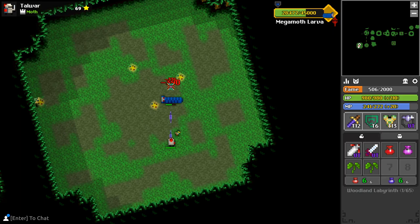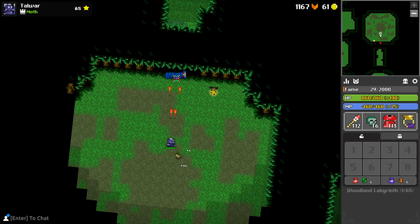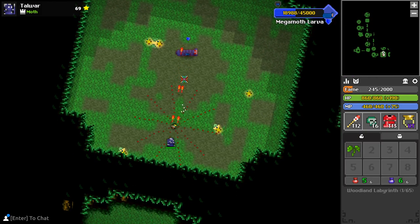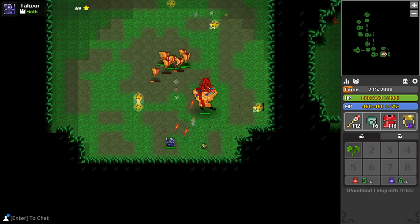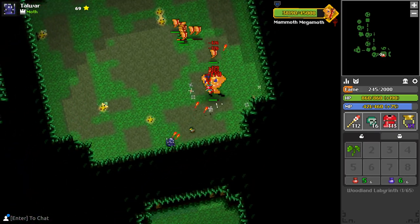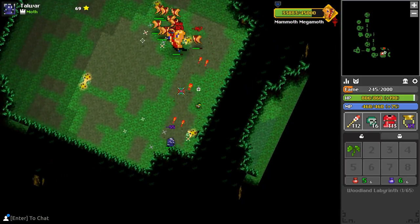Ideally, you want to keep Bradley in the middle so that he doesn't hurl any tiles along the edges, because you'll be needing that space clear for later. The shots are slow enough to let you circle him at a mid-distance without any real risk — even melees have it pretty easy. When it falls just below half health, it'll transform into the Mammoth Megamoth, a far more aggressive state of being.